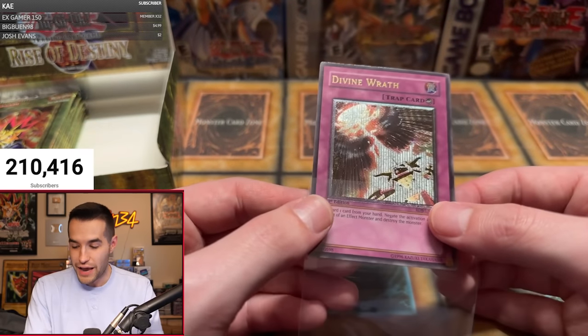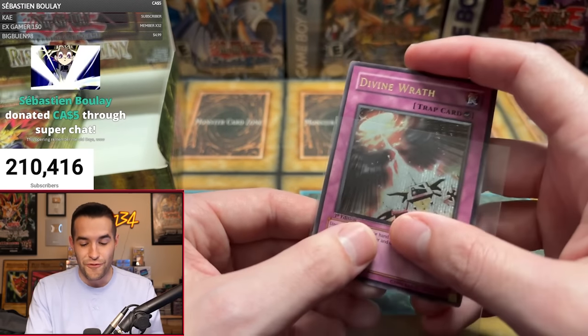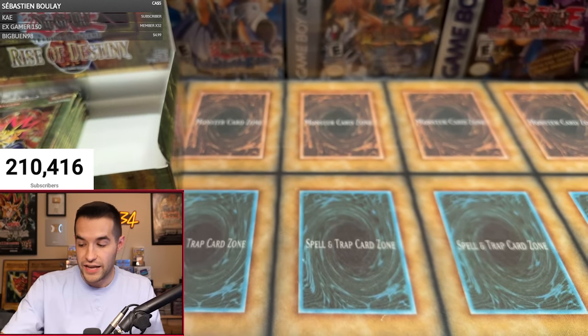Last pack magic for Spencer — he started 0 for 5 and finishes 2 for 2. That is not bad at all. What a great way to turn it around!